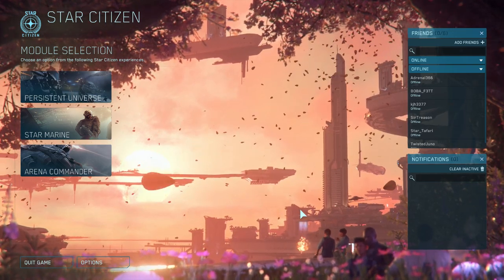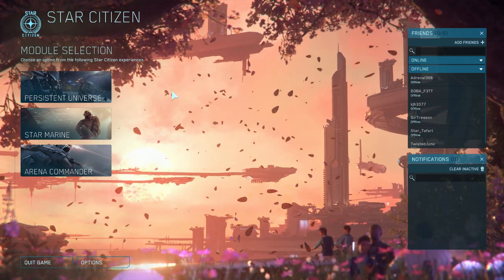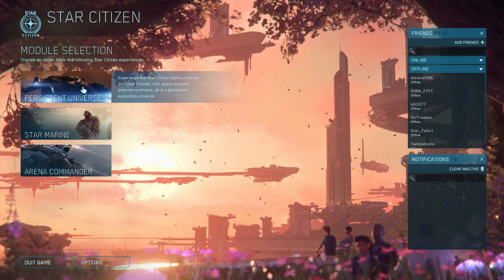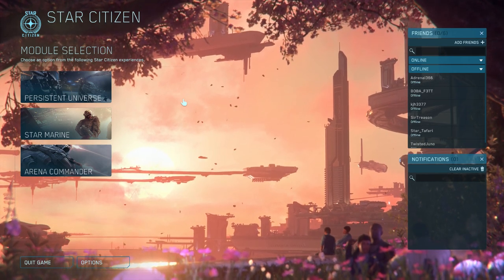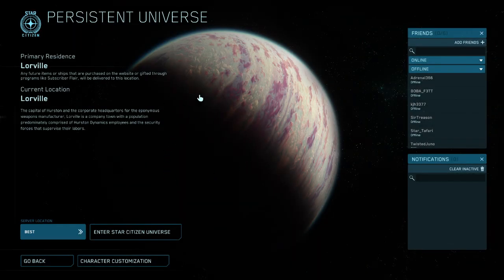Hey guys, welcome to Star Citizen with your host Von Klaus. So you're new to Star Citizen and you just got the game. You got your pledged ship — now what do you do? Well, first off we have to log in. My primary residence is in Lorville. That's just where personally I like to start.